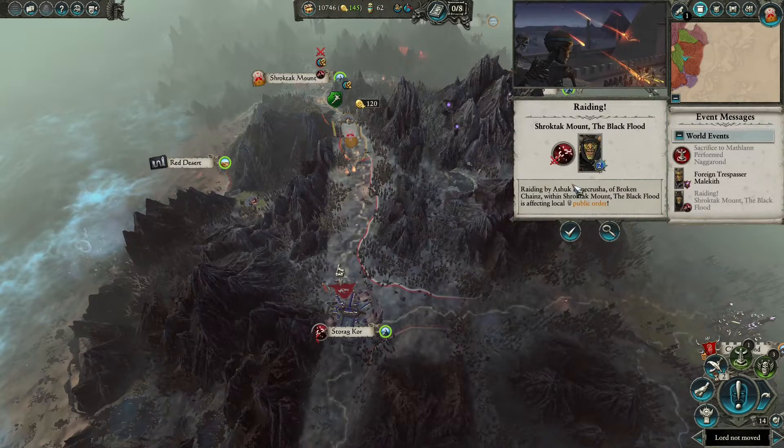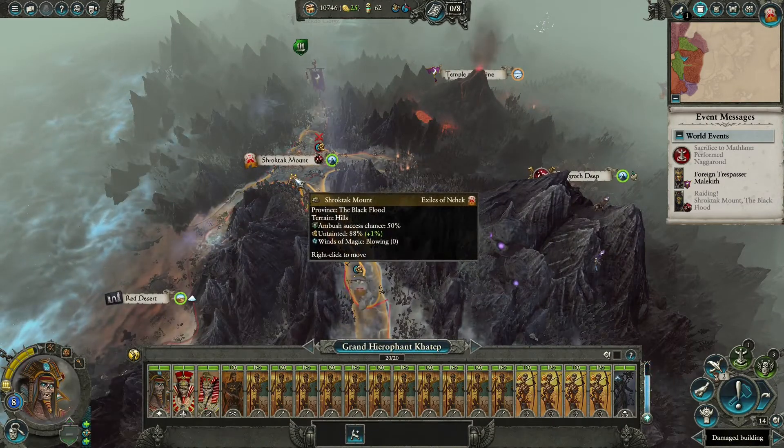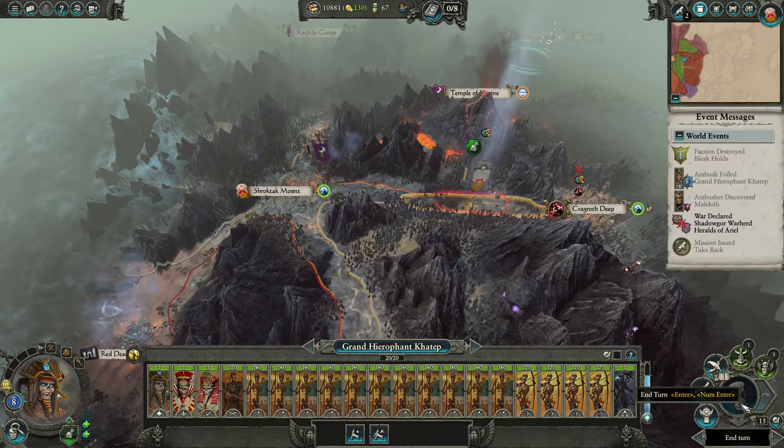Turn 13: I'm not sure if we can handle an army and the garrison, so we'll just raid here. We're in a position where we can escape if they attack us and it looks like a rough fight. Turn 14: we can see that another Greenskin army is near Shroktak Mount, so we'll head back that way and see if we can lay an ambush near our city. Turn 15: Malekith seems to have finished that army off, but maybe we can get the city.